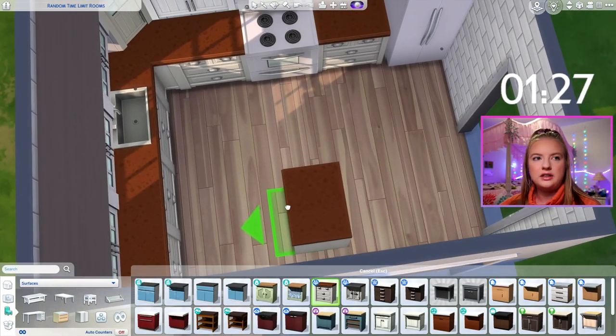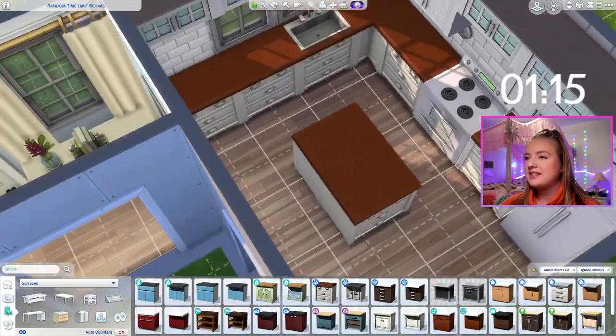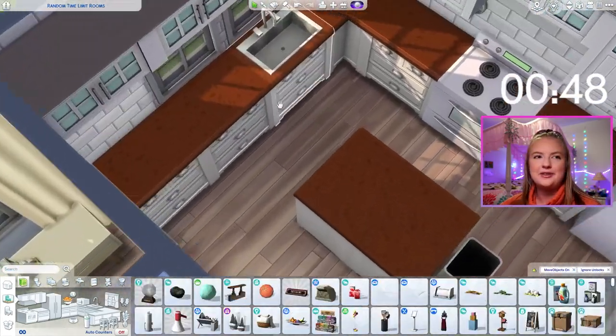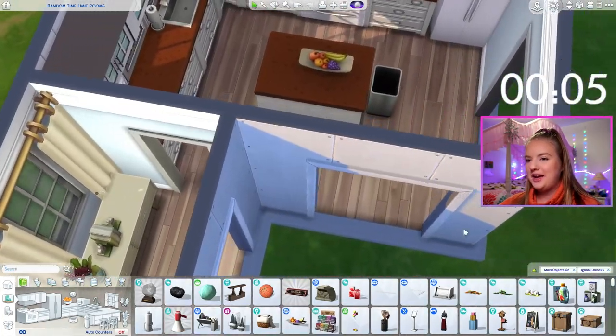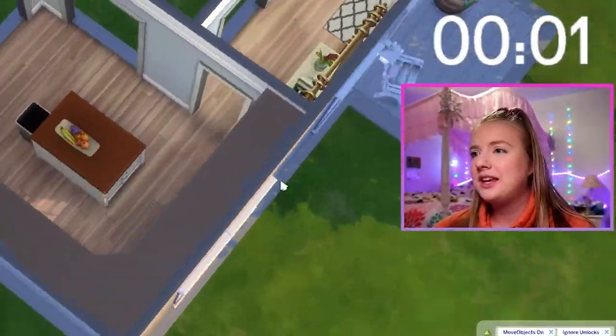I've done it before where I've just done like two opposite facing counters like that with some extra space — that's actually kind of really cute. Well, now there's no really good place for the bin. I'm really trying to alt-place the paper towel roll. 30 seconds. Can I get some utensils in here? Yes, I can. Is that the kitchen? I don't like that that's the kitchen, but that's going to have to be the kitchen.